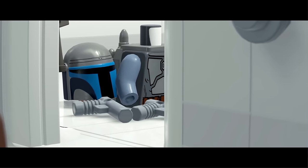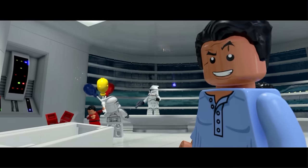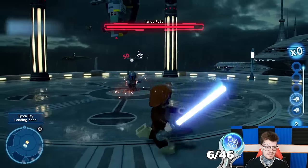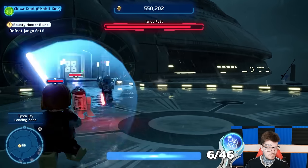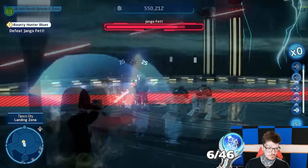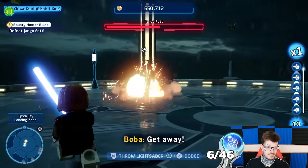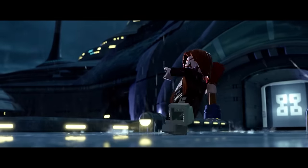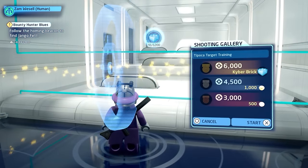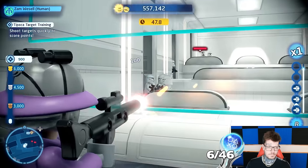Obi-Wan meets the bounty hunter legend Jango Fett and once sussing him out, they get in a bit of a scrappy predicament. Once we've finished the boss fight with Jango, we can explore the facility with no restraints. With R4 being no help whatsoever, Obi-Wan takes down Jango so that he retreats. Then once Obi-Wan has stuck his tracking beacon onto Jango's ship, we can crack on with the Kamino collectibles. Free of the story shackles, we can change characters and hit up our first shooting range, where we earn a Wombo Combo trophy.